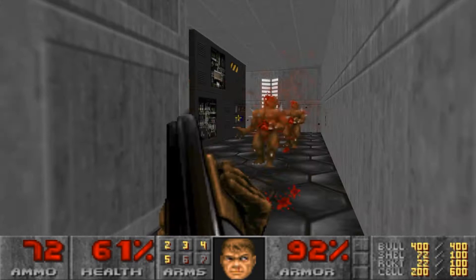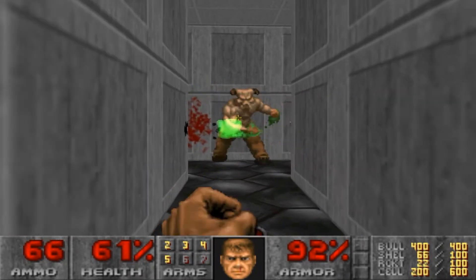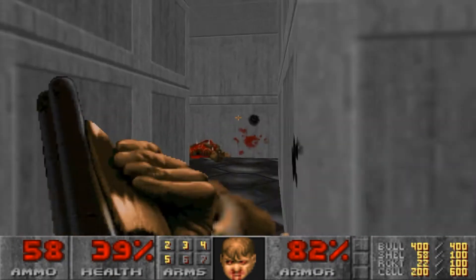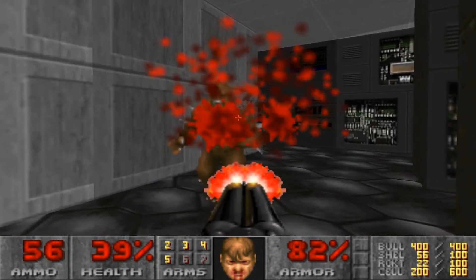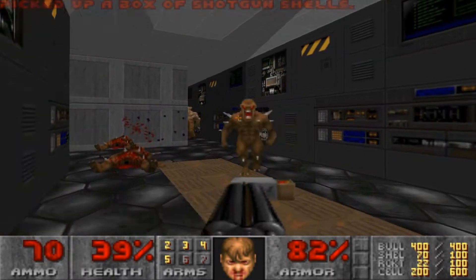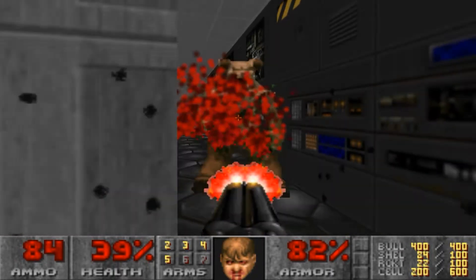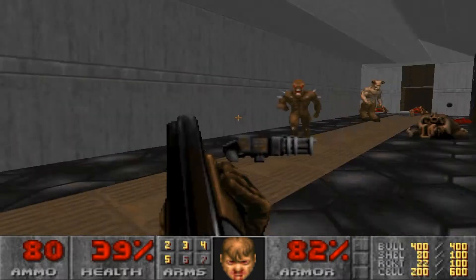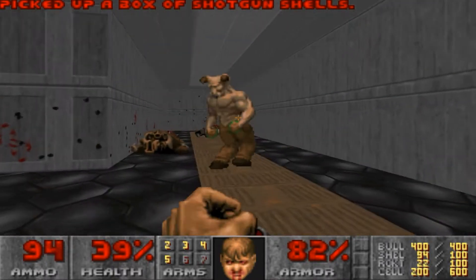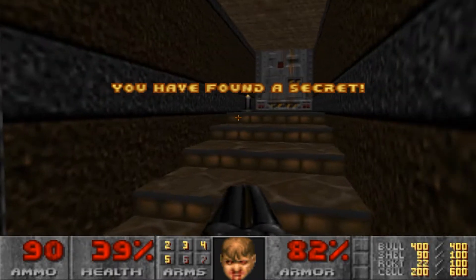Let's just get rid of everybody that can immediately see us. You can lower these walls down and just get different stuff — they'll reveal different stuff. Lowering the big one will actually get you a secret. We'll head down here and we just tagged another secret.